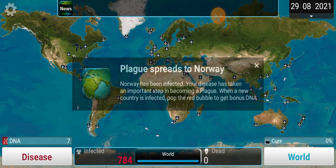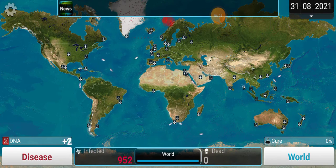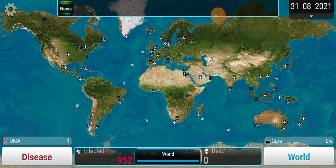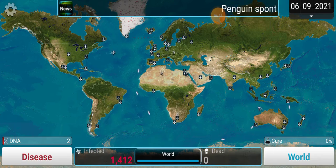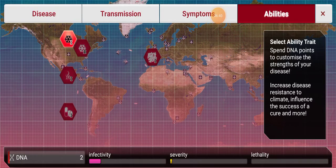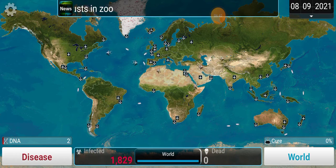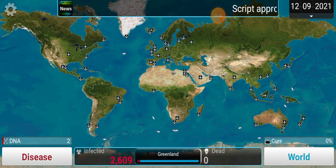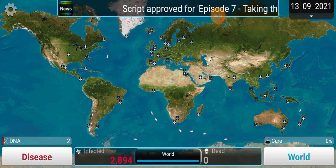Plague spreads in Norway! Livestock — I need air next because air will spread it faster. You also need to get drug resistance because all these countries have drugs to keep people healthy. I need that in order for it to spread faster and to make the cure harder to develop. Hell yeah, now we're getting it!